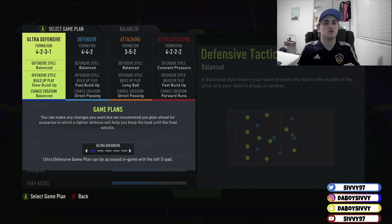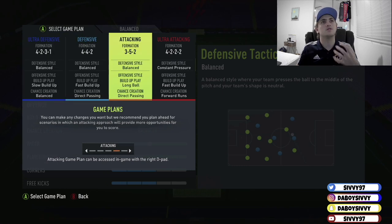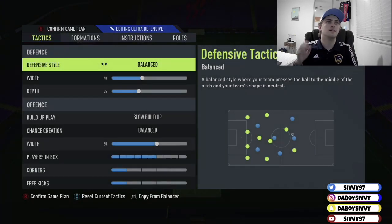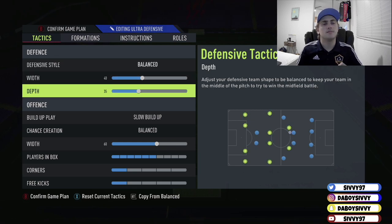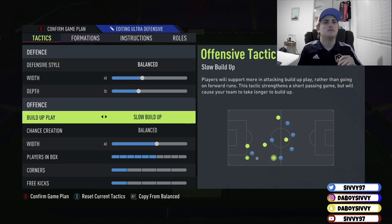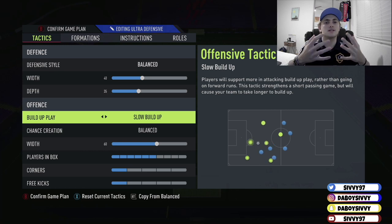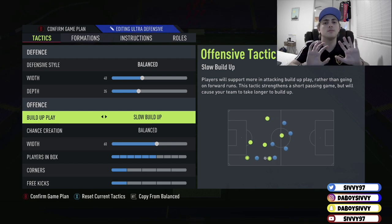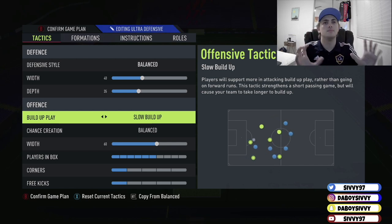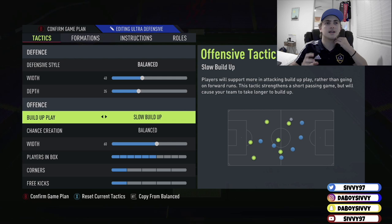I've got a defensive one, which is the ultra defensive, and then the attacking one, which is for the more pushy players. If you want to commit more, use the attack. If you want to defend and hit them on the counter, this is the defensive one. The defensive one has balanced defensive style, width 40, depth 35, and slow build-up. You want to stay back a little with balance — come forward a bit — and slowly build it up to hit them on the counter attack.